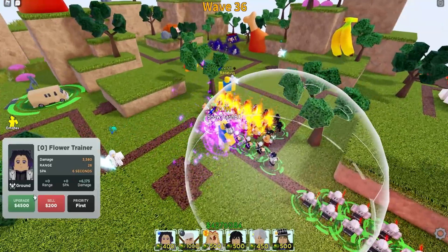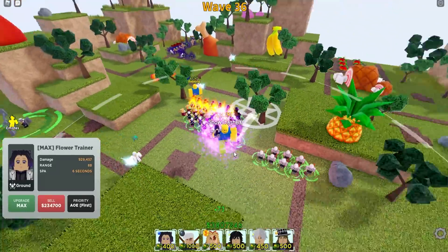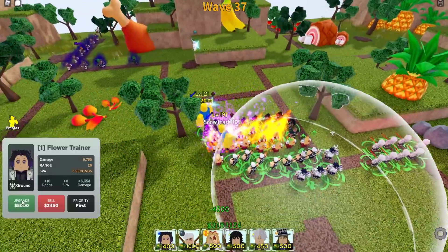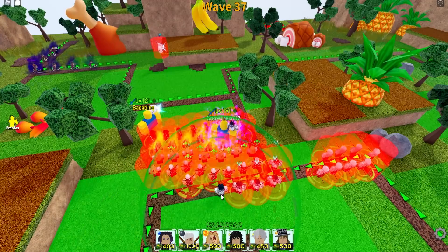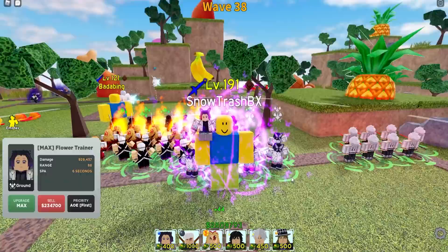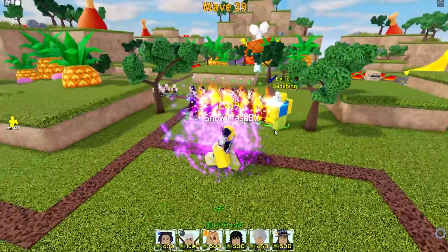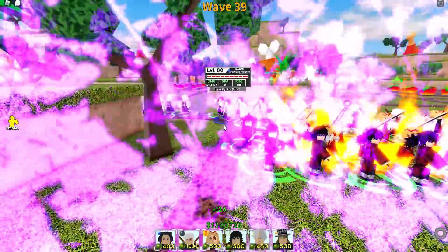Simps, get out. We have the Flower Hashira Shinobu. So Shinobu will be... we will be poisoning them. We have a lot of effect damage later, because we have burning damage, we have bleeding damage, and we will also have poison damage. Everything will actually overlap. All of our Hashiras here in ASTD are now on the battlefield.